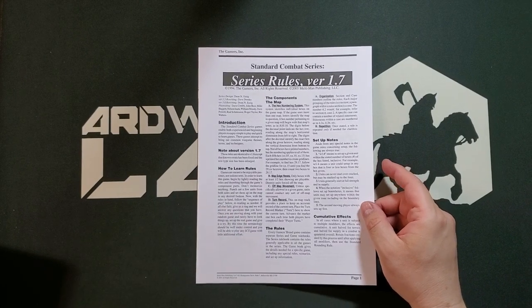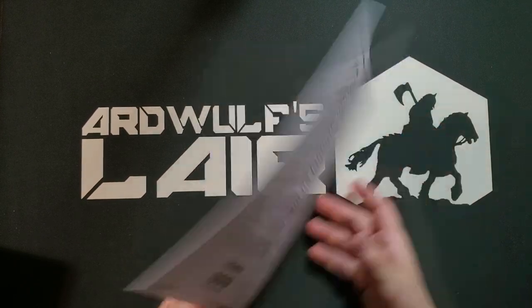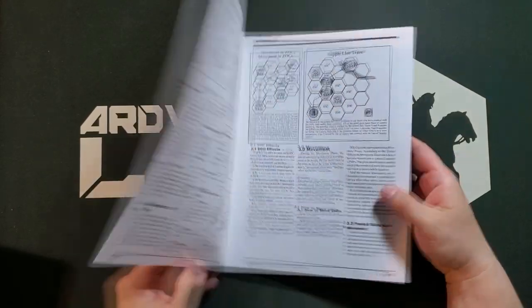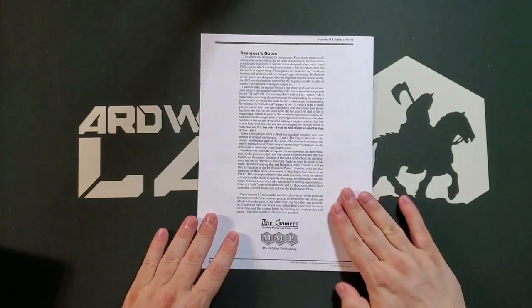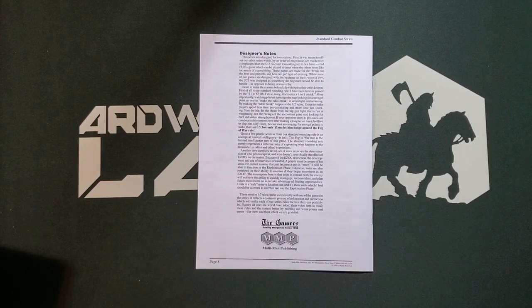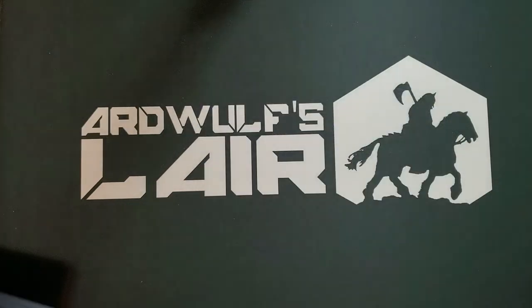Let's look at the series rules. This is version 1.7 — there might be a newer version now. This is a very mature series. The rulebook is very straightforward — I can vouch for that. Eight pages of rules, one of which is designer's notes. It's black and white, fairly thick paper, fairly well illustrated, a very easy-to-digest system. Any SCS game is going to be a pretty good starter wargame for people who are not experienced wargamers. Something like Rostov 41 or Iron Curtain could certainly be a first wargame and you'd have no problem with it.